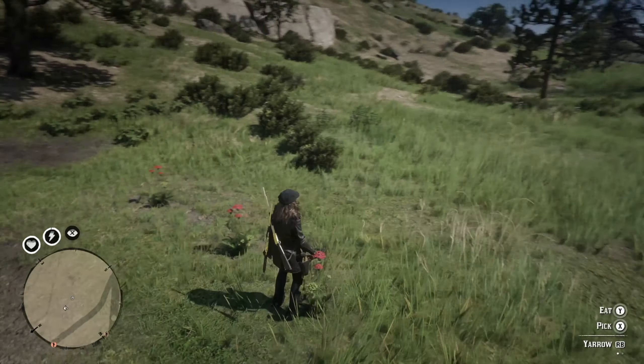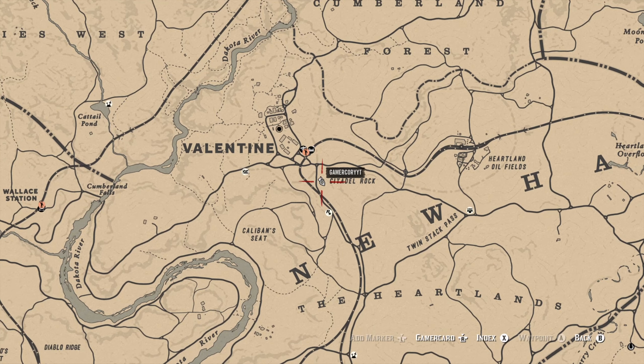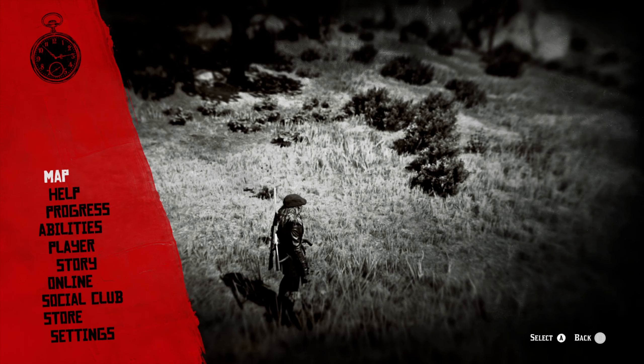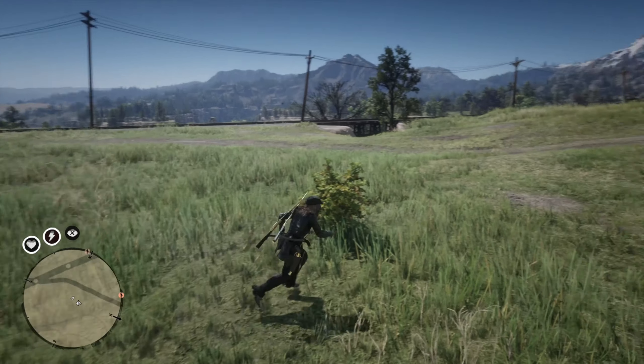So the first one for Yarrow is actually right here. I'll show you guys on the map where we're at — right next to Citadel Rock, just really close to the letter C there. You can see that we're just outside of Valentine. That's going to be location number one, so let's go ahead and get to another location real quick.